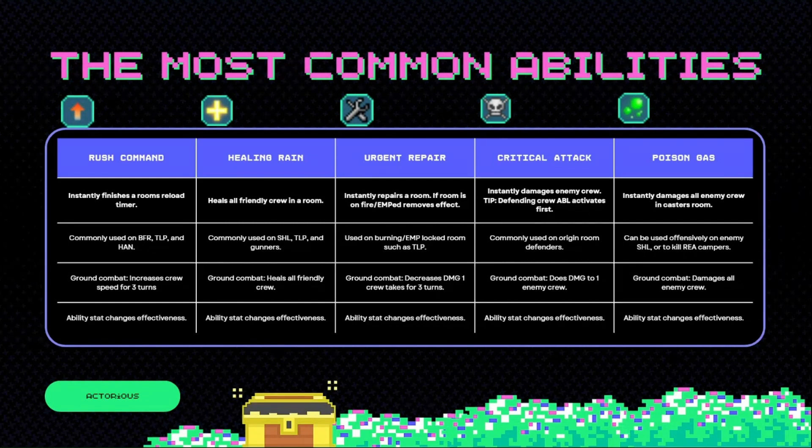Next ability: Critical Attack. Instantly damages enemy crew. Remember, the defending crew ability activates first. So if you're trying to teleport one of your boarders straight into an enemy room and use Critical Attack on them, if they have a defender in that room it will activate first. It's commonly used on origin room defenders, since you can place down an origin room defender in a reactor, run to a laser, and then if anyone teleports into that origin room, they just run back in, use Critical Attack, and return to their room. In ground combat, it just deals damage to one enemy crew.